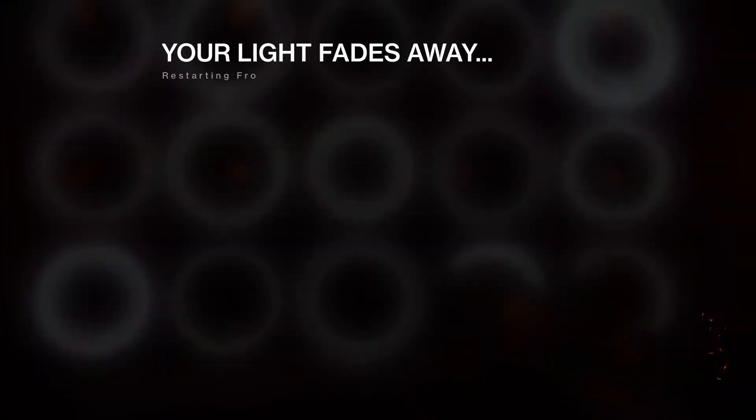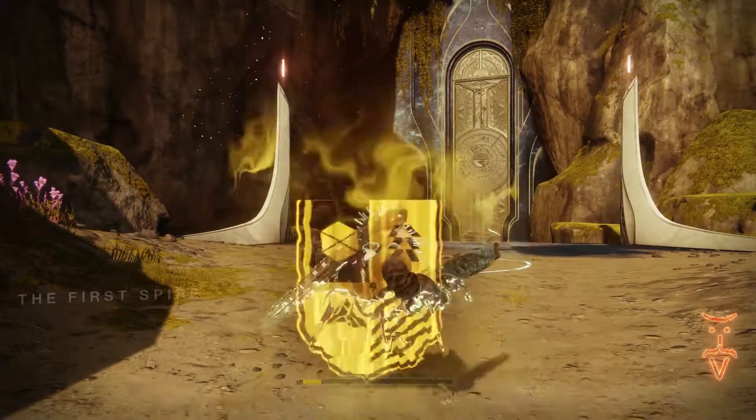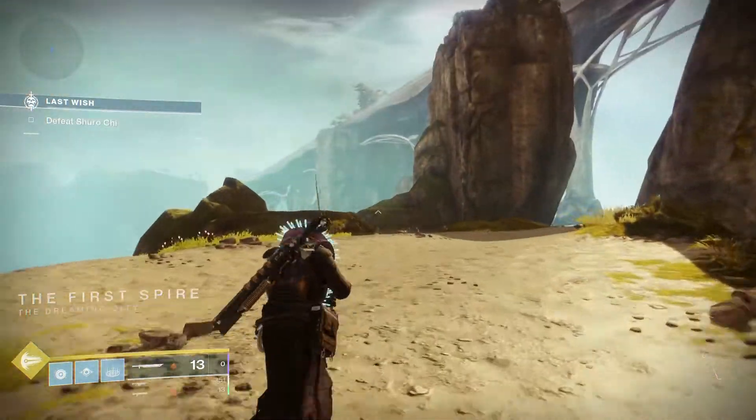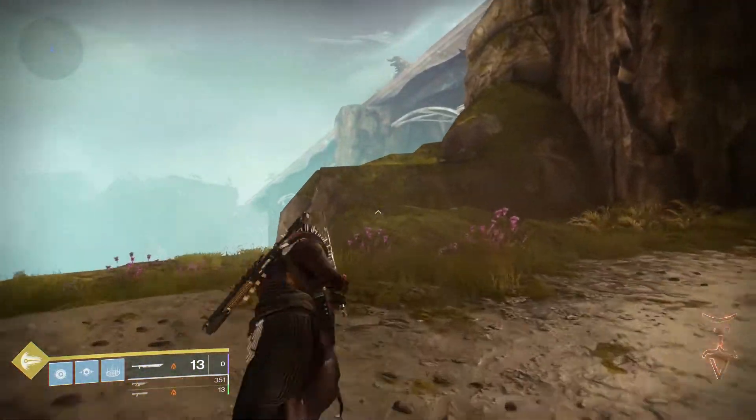Then stand on the plate. It says 'You wish to stay here forever' and it's gonna kill you — I'm so sorry, but that happens. Don't worry, it's gonna respawn you. Make sure you have a sword and full mobility.